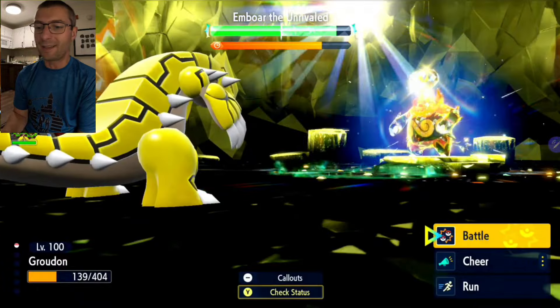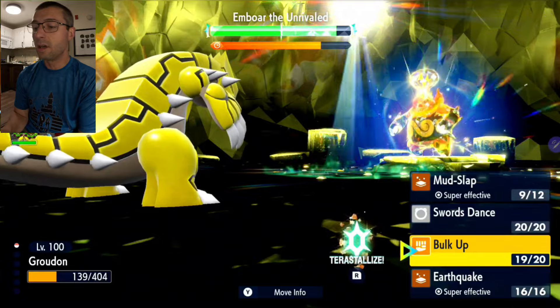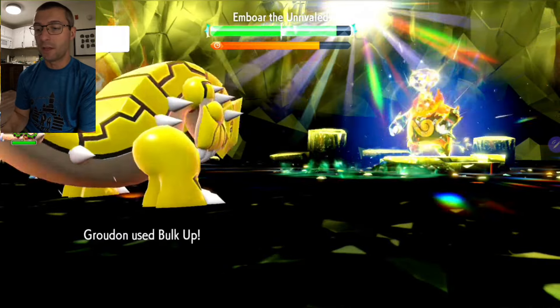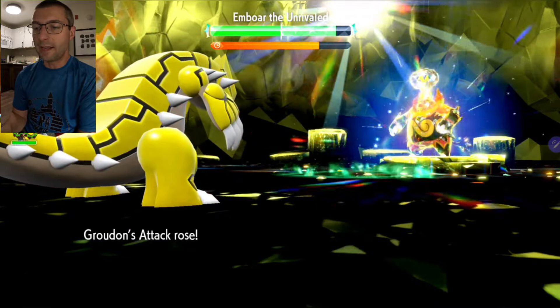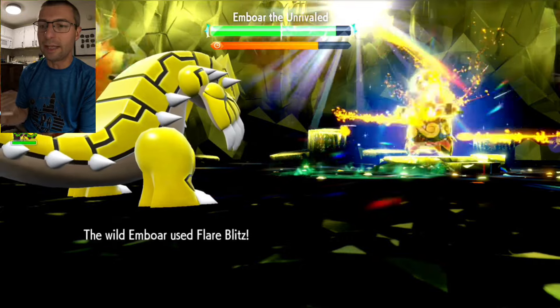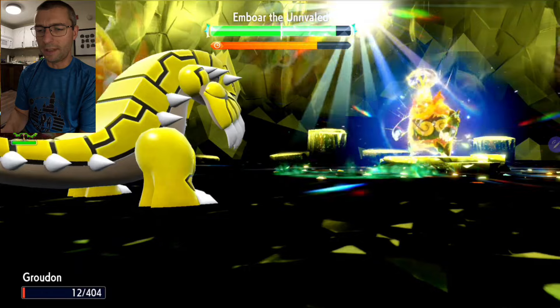He clears his stats, which means his attack is going to go back up — he's removed the Intimidate from Star Raptor. With that, we're just going to go straight into another Bulk Up. We're boosting our attack but also our defense — we really do need that defense, especially when you get to low HP.